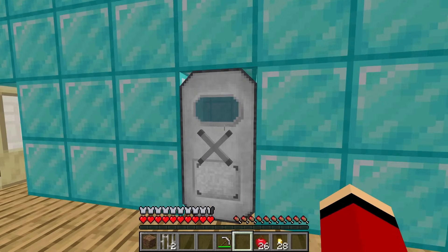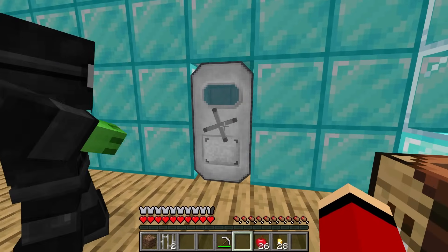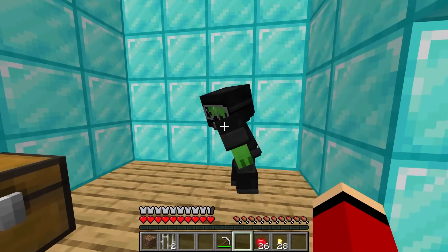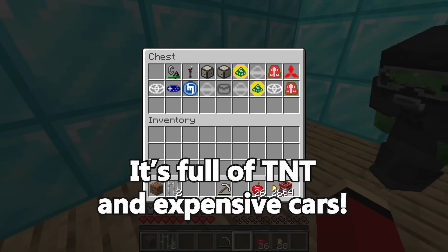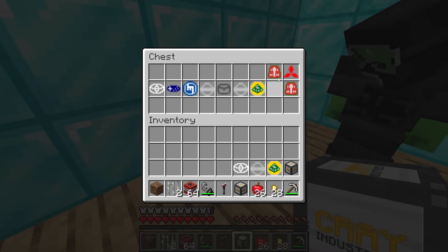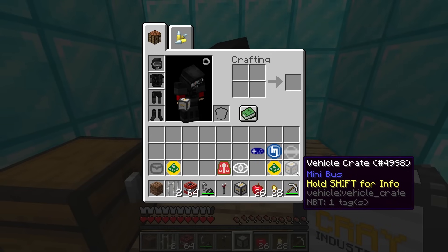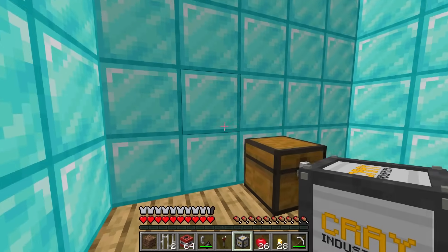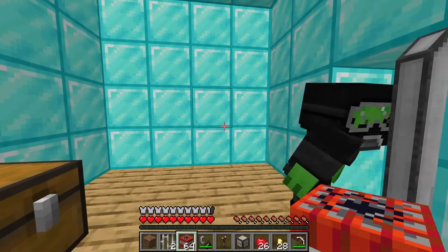This looks like a safe! Let's go inside — there has to be treasure. Three, two, one — open! Wow, this is incredible! Look at all those cars — TNT and expensive cars! Luxurious! Want to take a spin? This is awesome! We still need to break out of here. Here's an idea — let's use the TNT to escape. I'll put the TNT here and light it. Make sure to back up, Mikey. Then we can speed away!